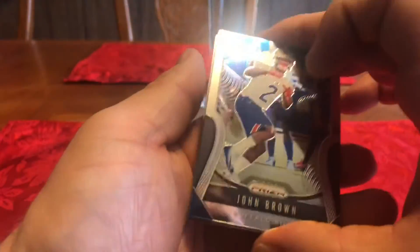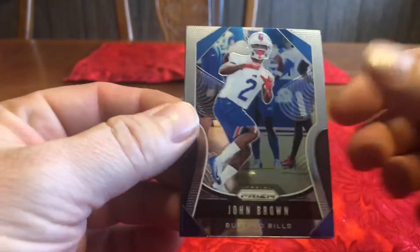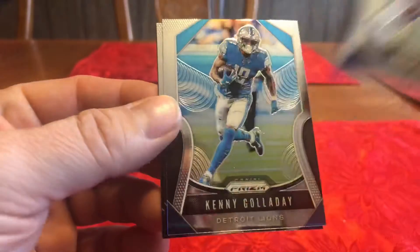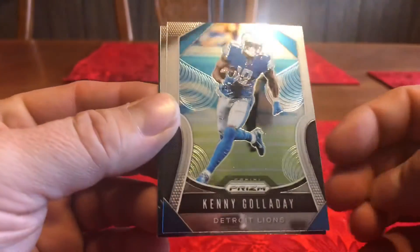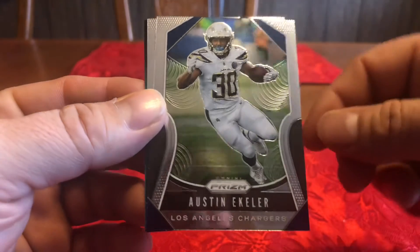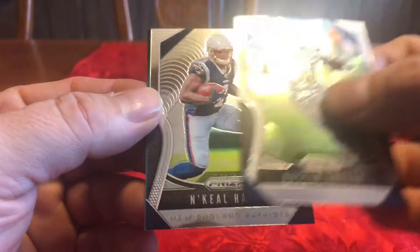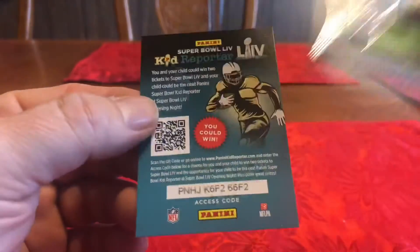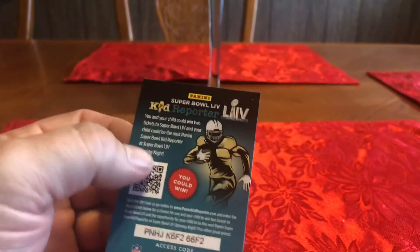I was skeptical on this Prism when it first came out with this scope look to it, but it's growing on me. John Brown, Kenny Galladay, Austin Eckler, and N'Keal Harry rookie. And Kid Reporter if you want it.